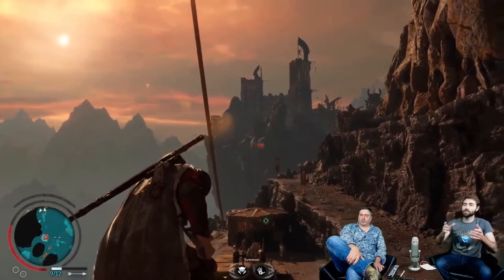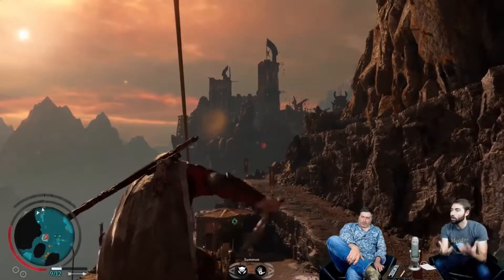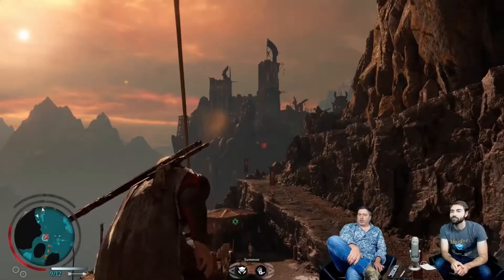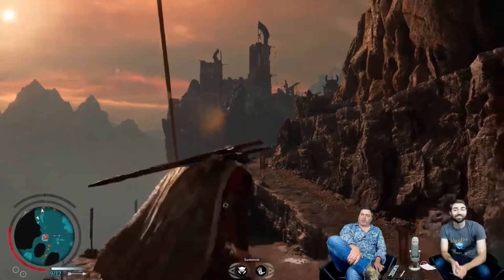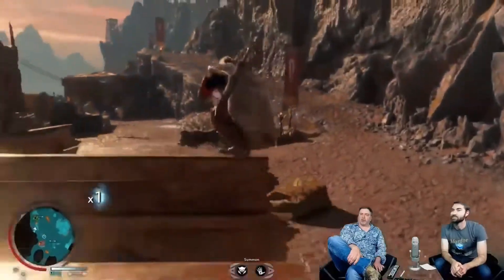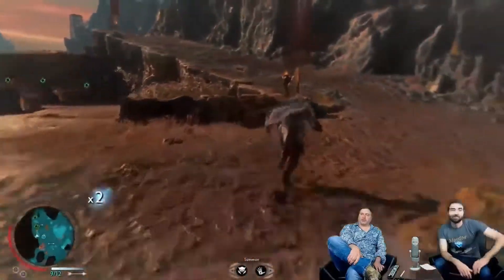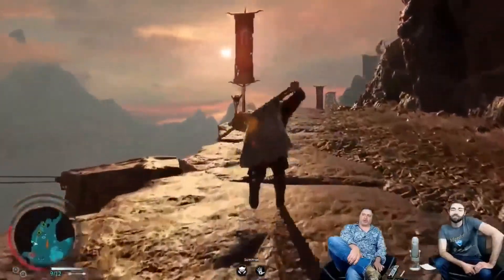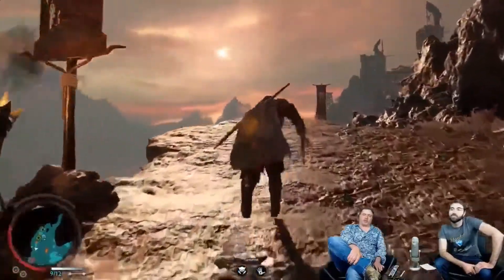How did you get the design for the geology? Why is Kirith Ungol looking like this? It is Mordor, and this was one of the locations where we wanted to focus on the geology — having these jagged, strong, aggressive rock formations that set the tone of it being in Mordor.